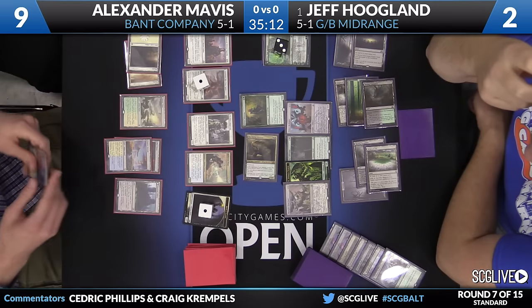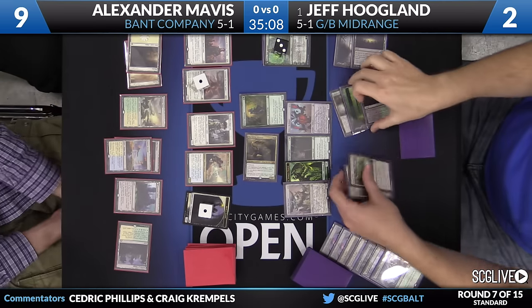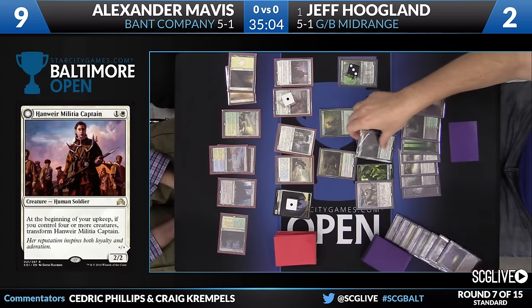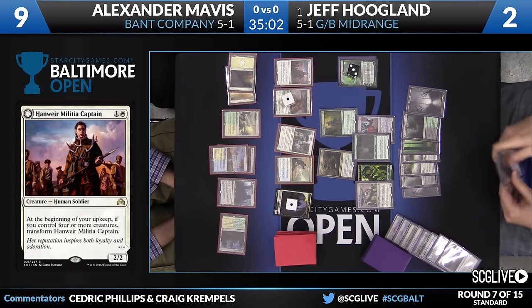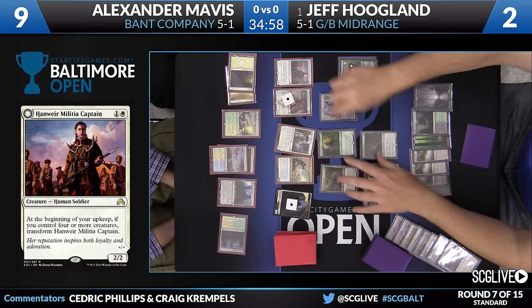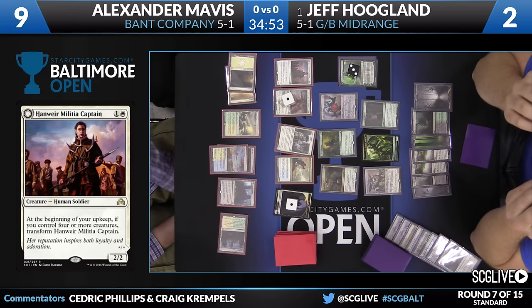That's a Hanweir Militia Captain. There is the Militia Captain - and you need to control four or more creatures to flip and transform it. Right now Alexander is satisfying that cost. But he's going to have to do a lot of blocking this coming turn. I have a feeling you are correct, because he is at nine.